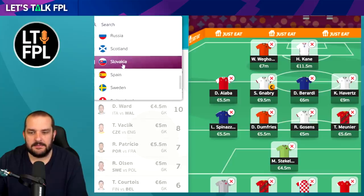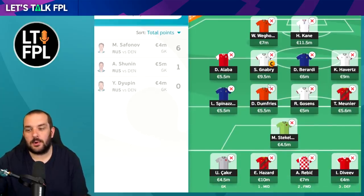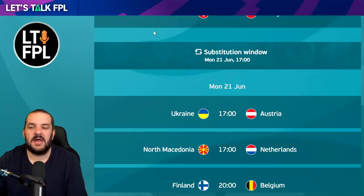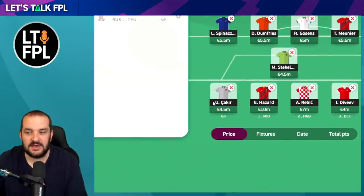One thing that's going to help us a little: Russia in the last game played two £4m defensive players - a defender, Diveyev, and goalkeeper Safonov, who played instead of Shunin. The fact they got a clean sheet bodes quite well for them. The problem with going for Safonov is that Stekelenburg has a good fixture against North Macedonia and they play the same day. So I've gone for the Turkey goalkeeper instead - there are only a few £4.5m goalkeepers with a genuine shot at a clean sheet. Turkey is a must-win game for them.